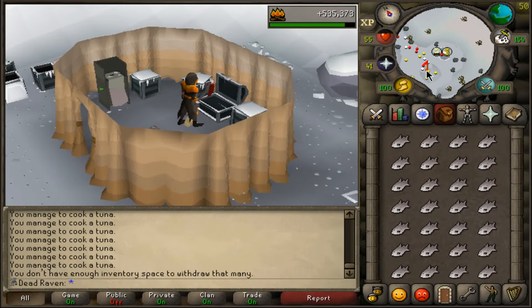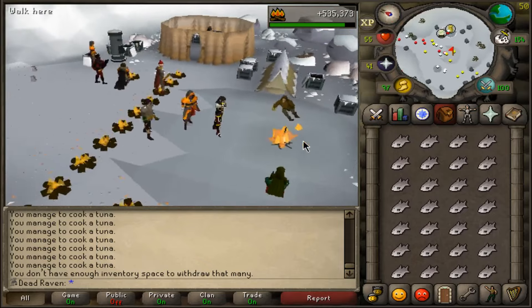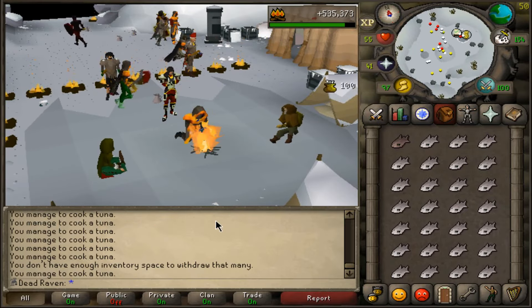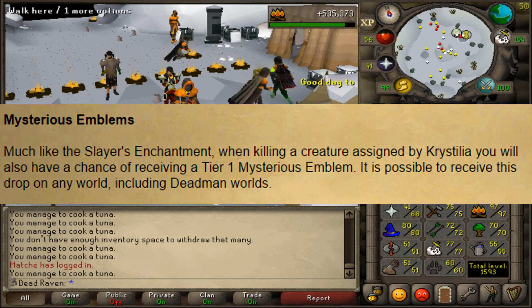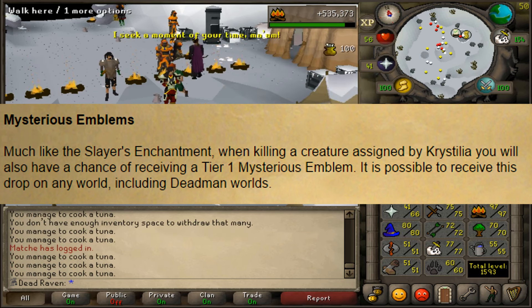What is going on everybody, Deadly Raven here and welcome back to episode 5 of our Project Nevermore Iron Man series. In this episode we are going to be doing a ton of slayer tasks in the wilderness, hoping for two things: we're hoping to get enough emblems to get a rune pouch finally, as well as going for the herb bag, which is the final item that we need.